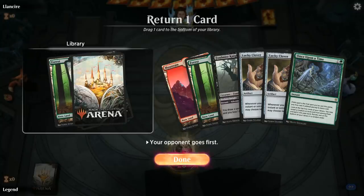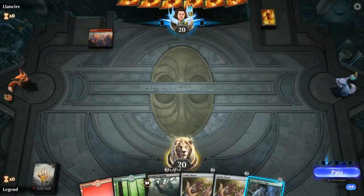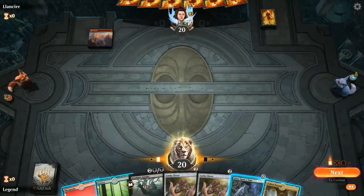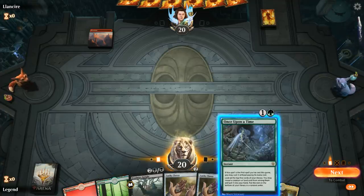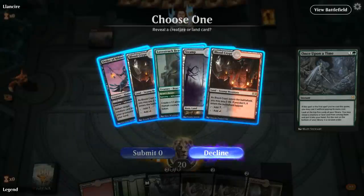Facing turn one Mountain — definitely want to take our draw step first. Even though there's a temptation to cast Once Upon a Time in the opponent's end step, there's no reason to do so. We have some one-drops we could find and play on turn one. I'll cast it now. I found a Beast so I can play it turn one, or I can just fetch up a Swamp with Fabled Passage since I've drawn a black source.